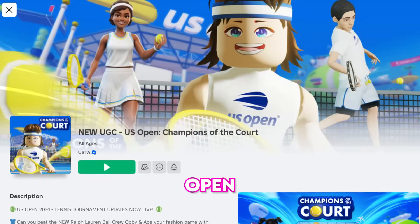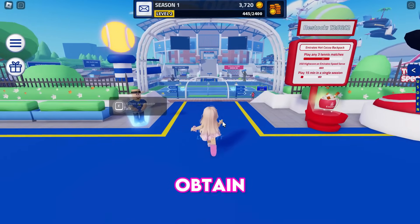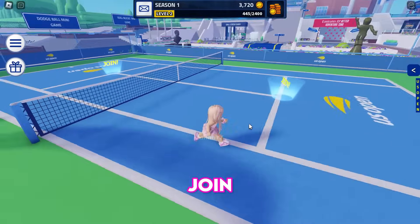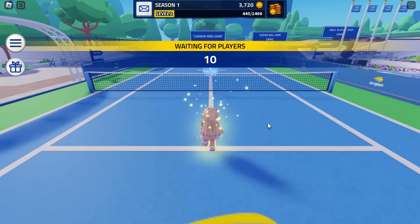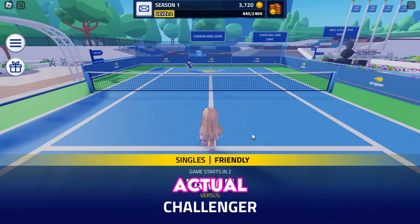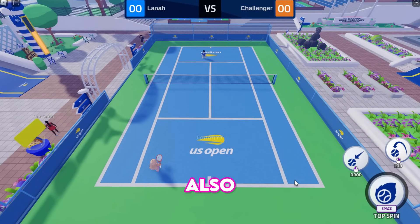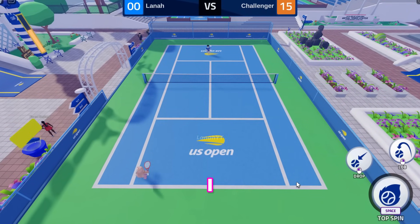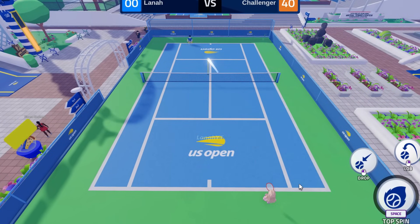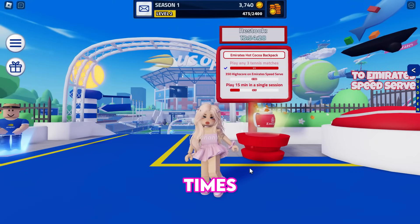Let's go to the US Open and get some more cute free UGC items. To obtain the first item, the Emirates Coco backpack, go to the court and join a tennis match. It makes no difference whether you play against AI or an actual player — the goal is to complete three tennis matches, and it doesn't matter whether you win or lose. I recommend losing on purpose to end the match quickly. Play three times and you're done.